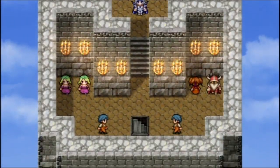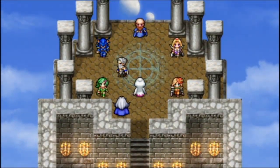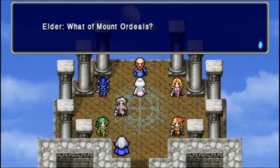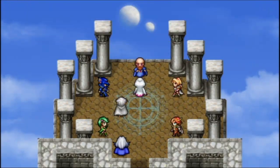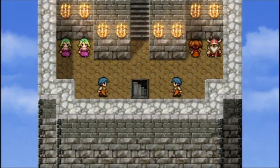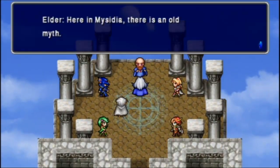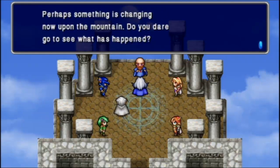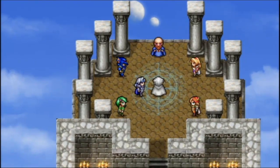Whoa, what's going on? Elder, Elder! Please calm down and tell me what is going on. The Mountain of Ordeals! The whole mountain is covered in a sinister cloud! A sinister cloud? Could it be? I see. Thank you for your report. Cecil, may I have a word? Here in Mysidia, there's an old myth — people believe a new path will appear on Mount Ordeals for those who have fulfilled their fate. Perhaps something is changing now upon the mountain. Do you dare to go see what happened? Yes, sir.